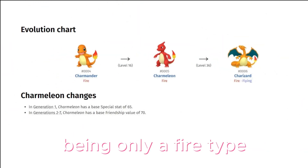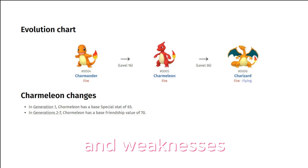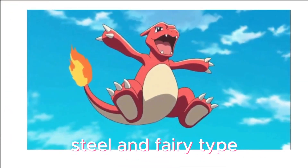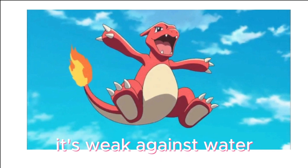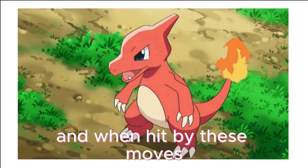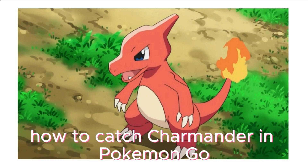Being only a fire type, Charmeleon has simple strengths and weaknesses. It's strong against fire, grass, ice, bug, steel, and fairy types, taking 50% damage from those moves. It's weak against water, ground, and rock type moves, taking double damage from them.